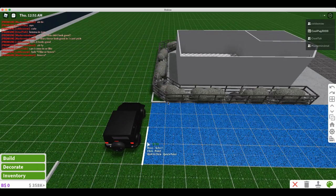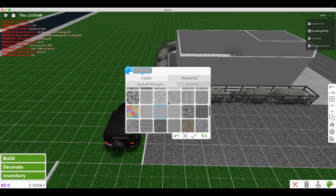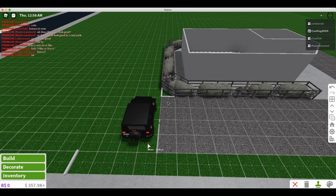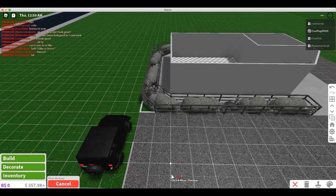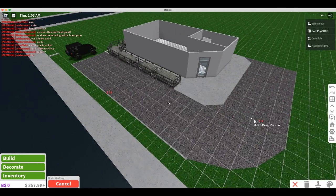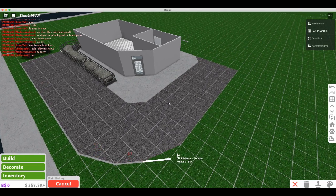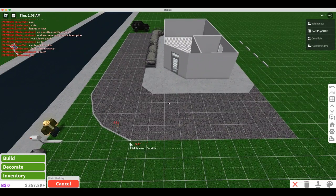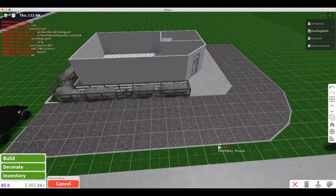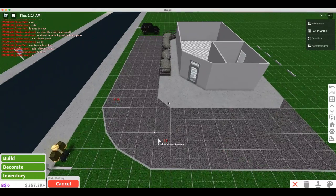Actually, before we do that, why don't we change this and just automatically have it completely colored the way we want it — and it'll be a little bit cheaper too. So let's extend this out, extend this out, then this, then we'll do this bit right there. I actually like this new fence a lot — it kind of works for this style. It's nice.